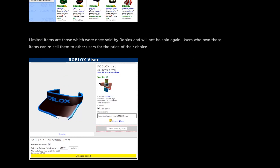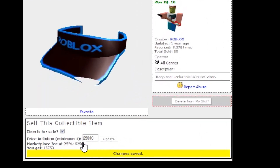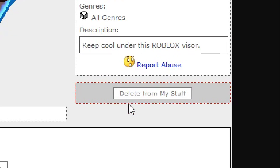Limited items are those which were once sold by Roblox and will not be sold again. Users who own these items can resell them to other users for the price of their choice. As you can see, there's a 2008 Roblox visor and someone's trying to get 25,000 Robux out of it — good luck with that. Another cool thing is back then you could delete items from your inventory. You could literally delete a limited from existence, so there'd be one less owner, and you wouldn't even be banned — the limited would just be completely gone. They removed this feature pretty quickly.